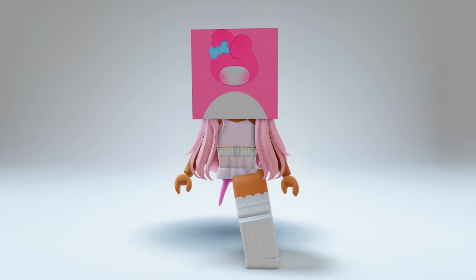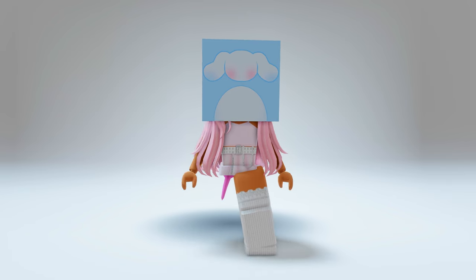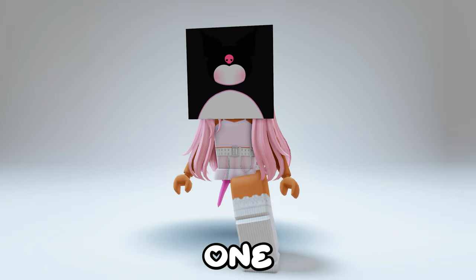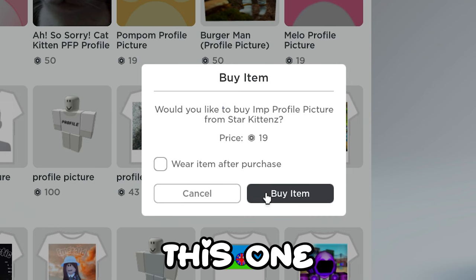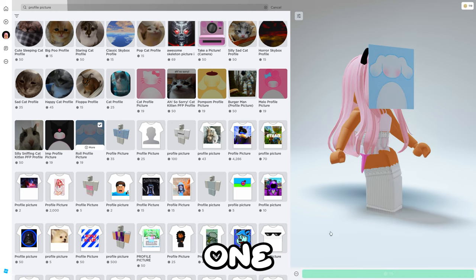Here's the Pom Pom one, the My Melody one — it's cute. The Cinnamoroll one, my second favorite. And here's my favorite, the Kuromi one! Let's go ahead and buy this one so I can show you how to make it your profile pic. I also want this Cinnamoroll one.